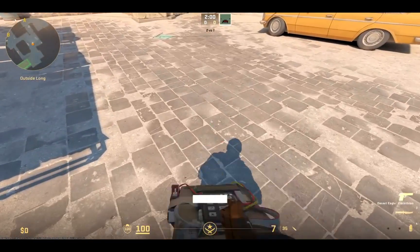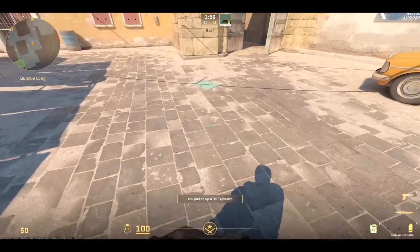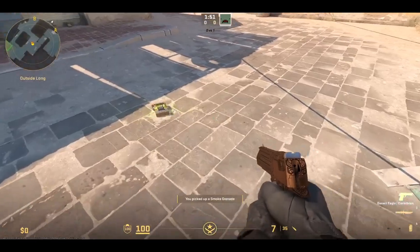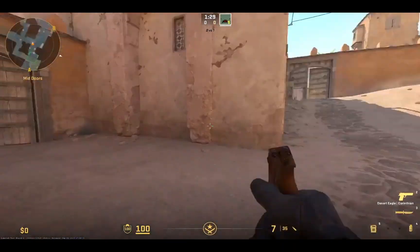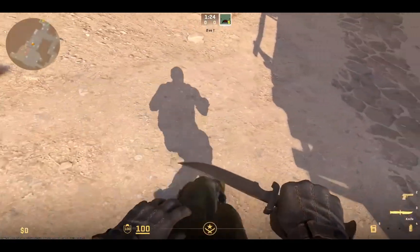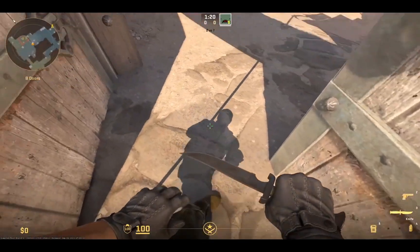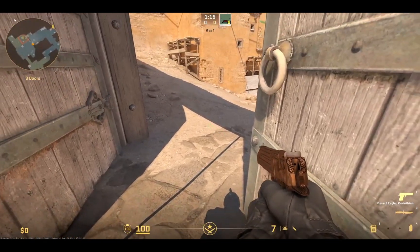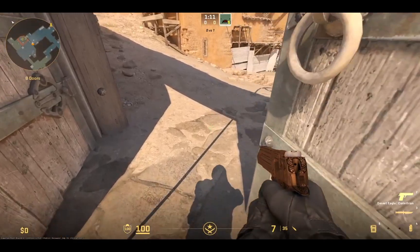This is the sound when you drop the bomb — very obvious, compared to a smoke — a lot louder. The lighting in CT spawn here on Dust 2 — you can see your own shadow. This is really important because your shadow can give you away. So if I was holding door here waiting for someone to push, they'd be able to see the top of my head. So I know that I've got to tuck in a little bit so I don't give myself away. That's a good feature.